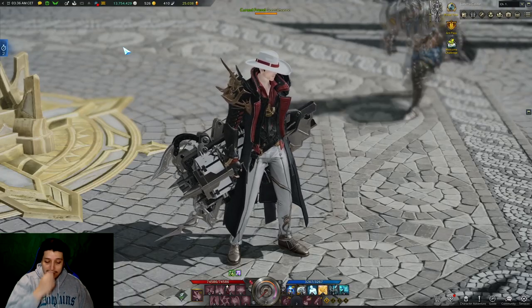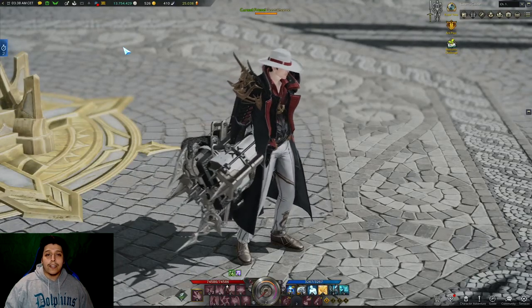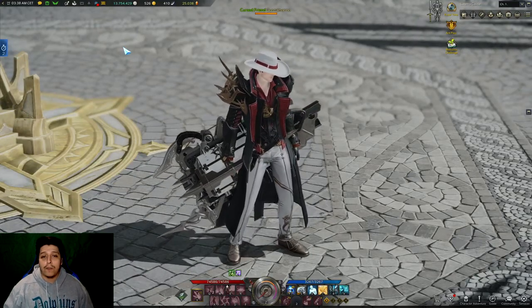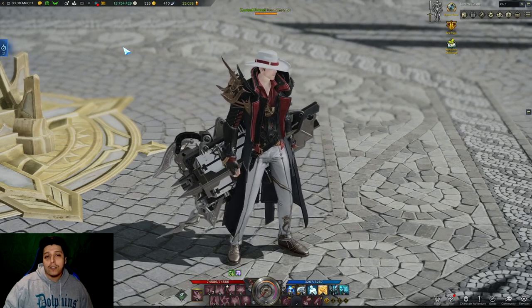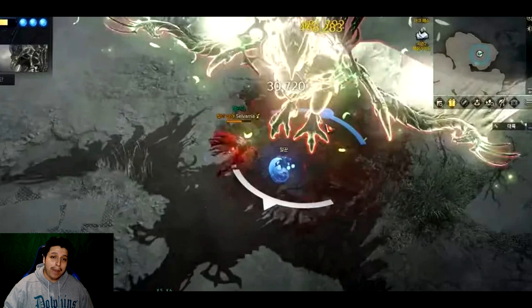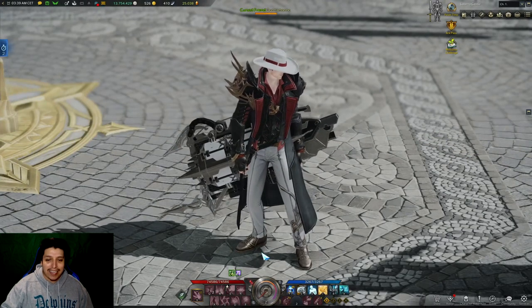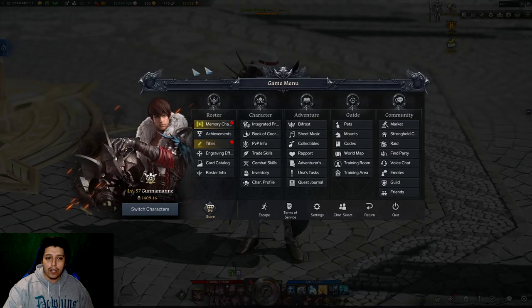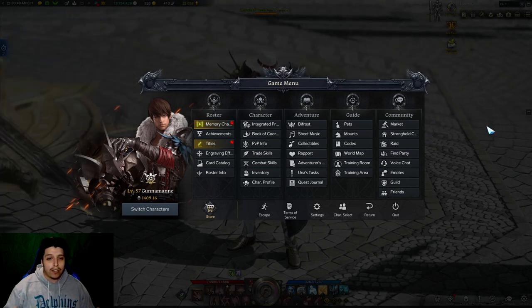They also announced some quality of life updates. One of the things I'm most excited for is that we're finally gonna get the front and back indicators, which I've been super stoked to get. They're also gonna update the game menu so you can see on your right-hand side a checklist with your dailies and weeklies, which helps you manage all your alt characters a lot easier.